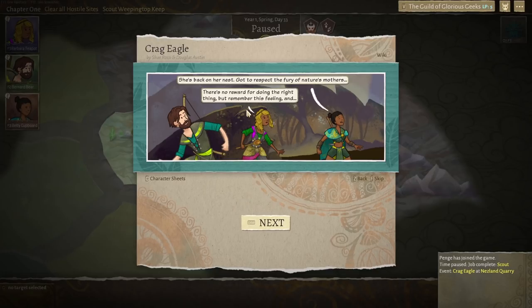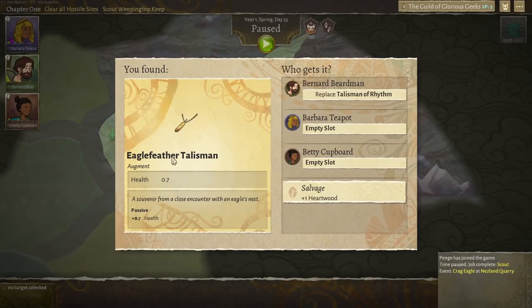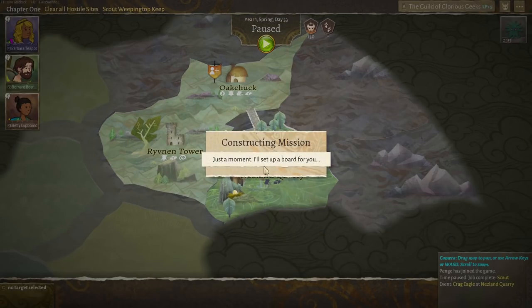We have a golden feather — an eagle feather talisman, a souvenir from a close encounter with an eagle's nest. We get plus 0.7 health. Betty's got 8.2, Barbara has 6.7, and Bernard has 7 but is wearing a talisman. Let's give it to Barbara — she's got the least health. Barbara, you can have this little magical feather talisman thing.